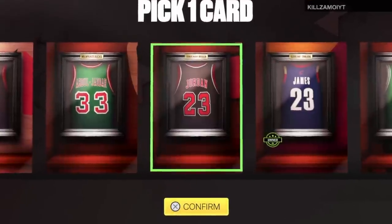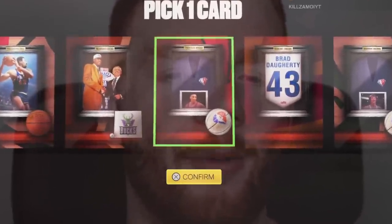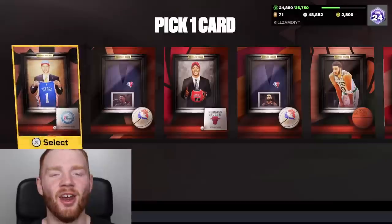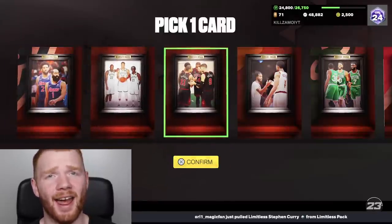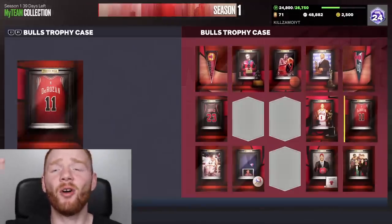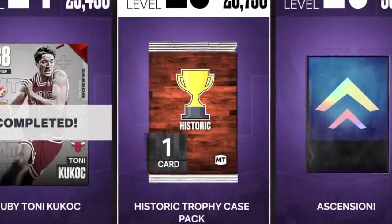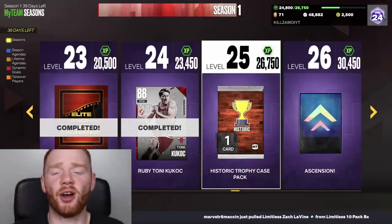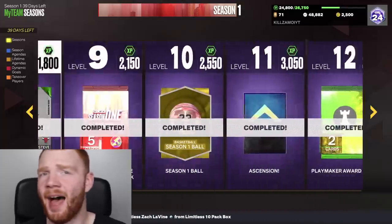We keep getting pack after pack — another one, another one, and another one. This right here is the final one for now. So now we can look at our trophy case and we've already got 12 out of 15, which is absolutely crazy. The way I was able to get the ones not from the token market was from some random packs like historic trophy case packs — I actually got lucky and got some Bulls ones from that.